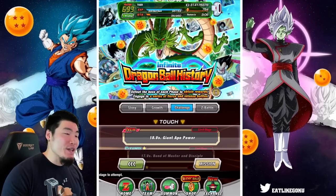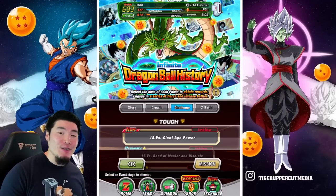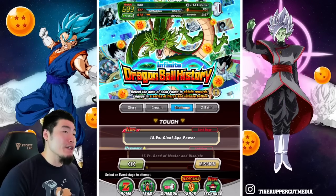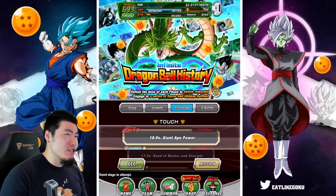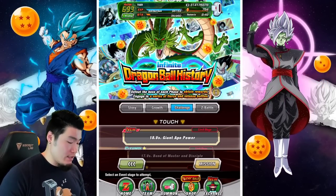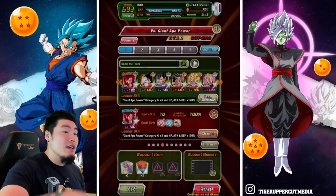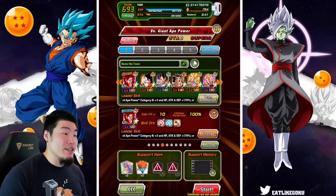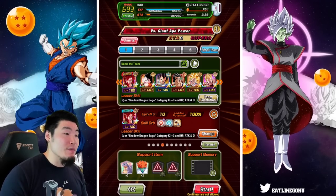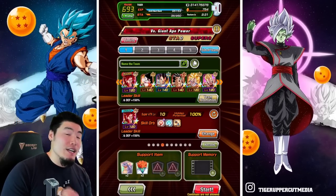Today we're taking on the new Infinite Dragon Ball History stage on Global, which is stage 18 versus Giant Ape Power. On JP, this is actually stage 19 because they have one extra stage. In order to complete all the missions in one run, you have to include three units from the Giant Ape Power category and also three units that are in Giant form.